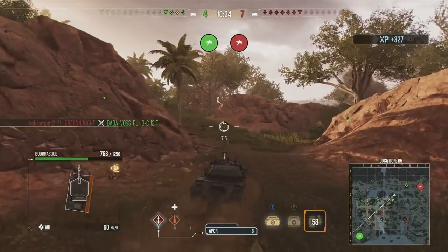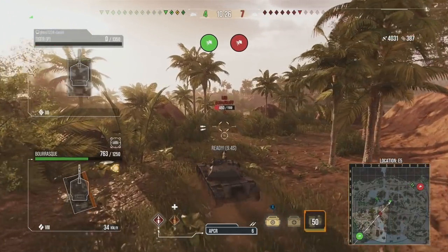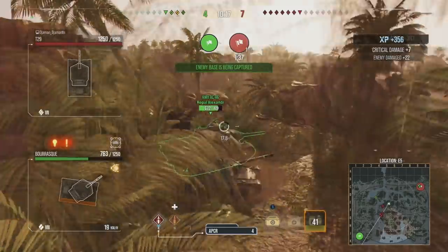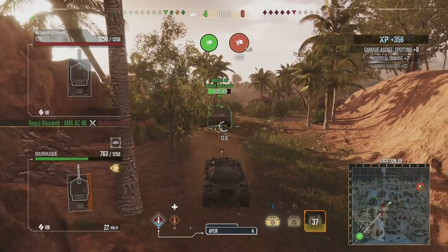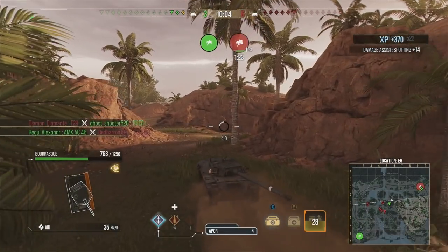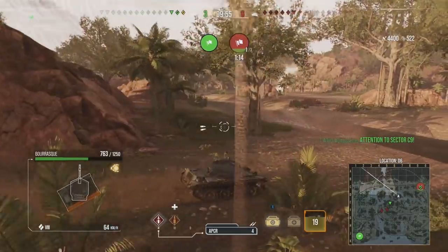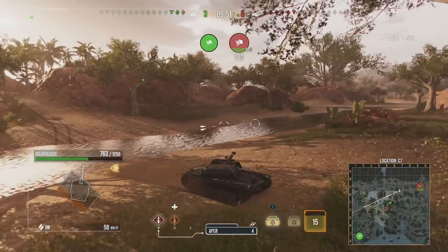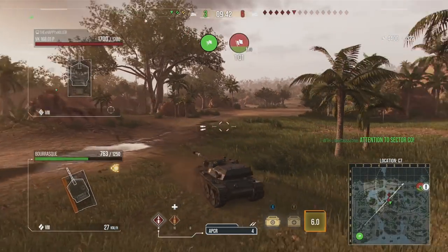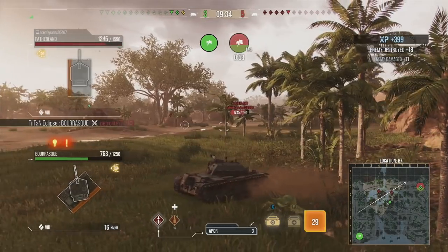We've picked up nearly another 700 damage, up to 3.4 thousand with 387 assistance — a very good game for the Bourrasque. We put a nice round into the T34, a tier 8, then another one. Unfortunately an AMX is pushing us out; we got fairly lucky not to take a hit there — he drove straight into the back of us and stopped us from reversing. We're also generating 500 assistance damage spotting for our team. At this point I know we have lost the game — there's no way I'm going to be able to stop any of them, especially while on reload.